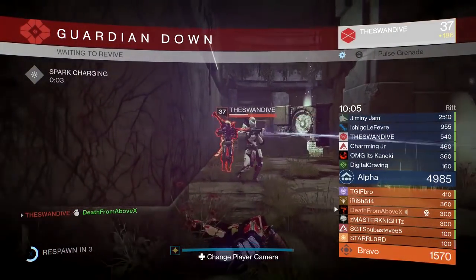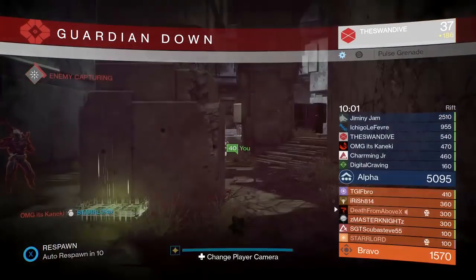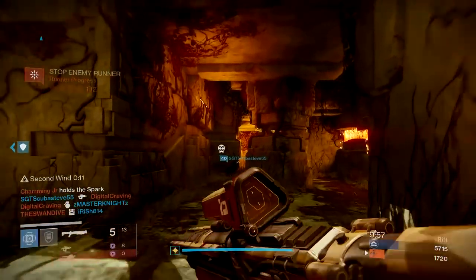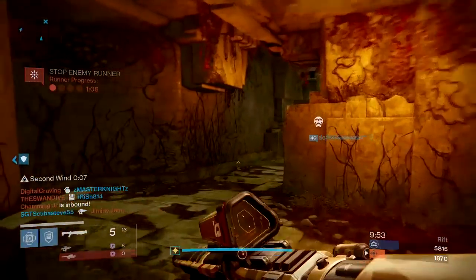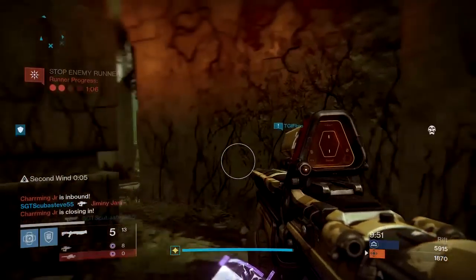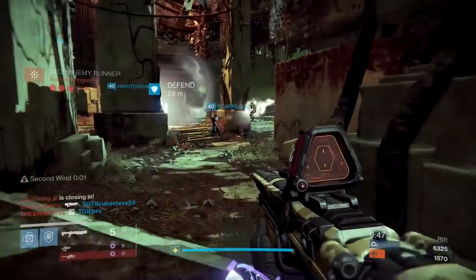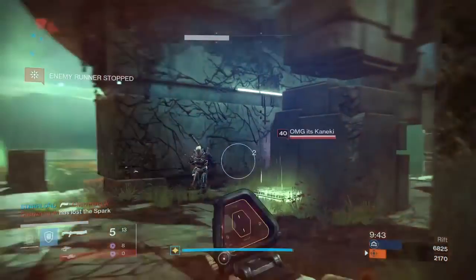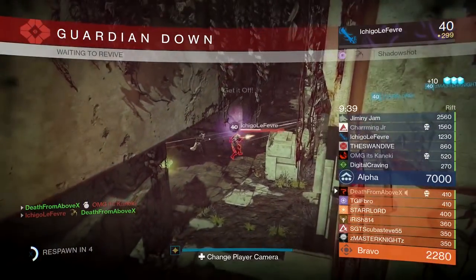What makes the Universal Remote so much fun? One, it's a primary. So you're using a shotgun as your primary. Those issues with running out of ammo for a shotgun — pretty much non-existent when you use Universal Remote as your primary. I got a triple down. This shotgun has ridiculous range. It's really replaced the Hammer Forge Range Finder, Hammer Forge Shot Package shotguns that were dominant in year one and the beginning of year two.